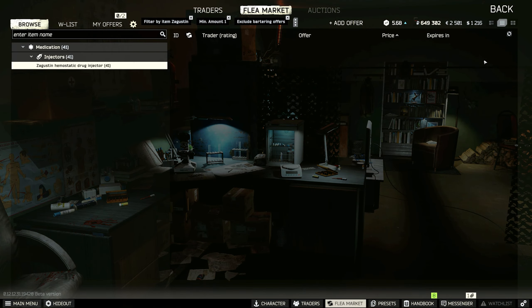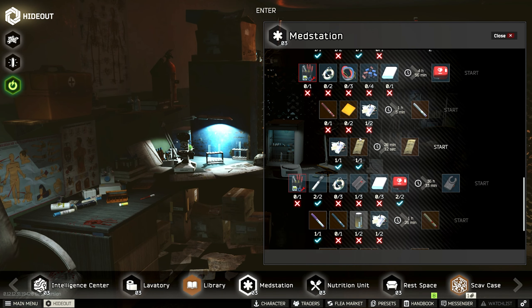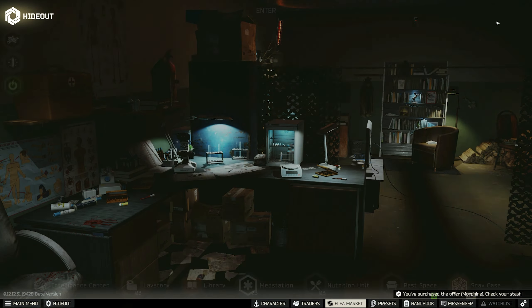You can increase your crafting skill by simply crafting items in your hideout. However, there is a bit of a catch. To level your crafting skill in your hideout, there are multiple ways that you can increase your skill.